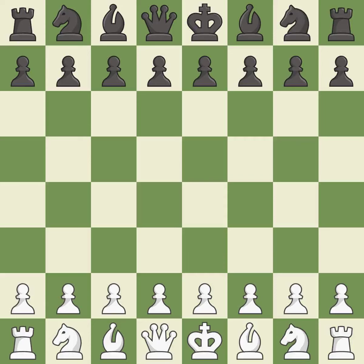Nimzo-Indian Defense, Romanish in Kasparov System, ECO C55. NF3 CXD4 NXD4 — balanced; neither player ever had an advantage. That game was pretty competitive. Both players had an amazing opening and an incredible middle game.